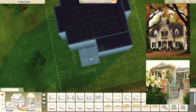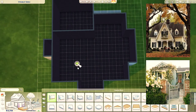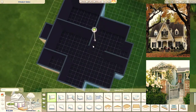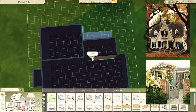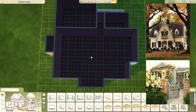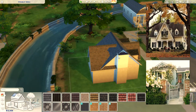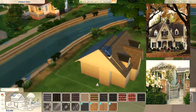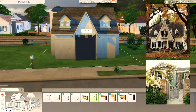I did say it was base game, but you might have seen me place the dormers on the roof — those little windowy structure things. Those are from the Cottage Living expansion pack. I don't end up keeping them because they cost around 450 simoleons, so I delete them and make it entirely base game. Going into this I knew I wanted it to be base game, so I'm not sure why I placed the dormers, but I do fix it.